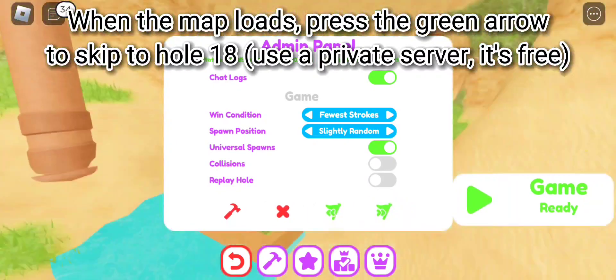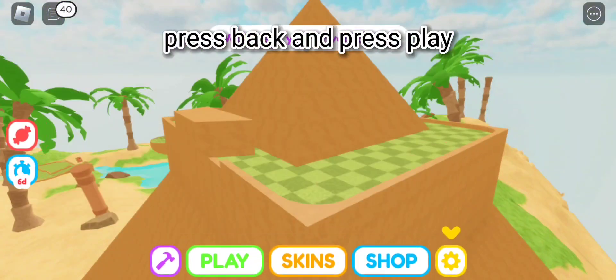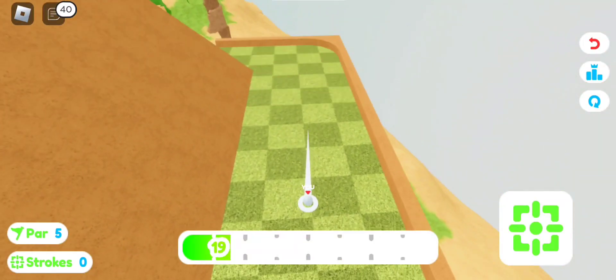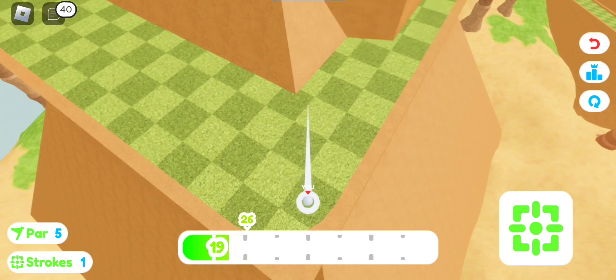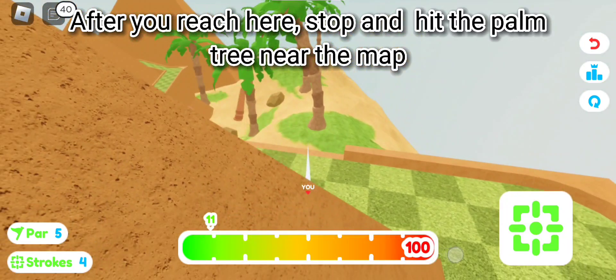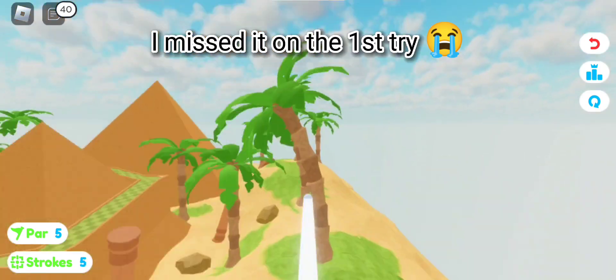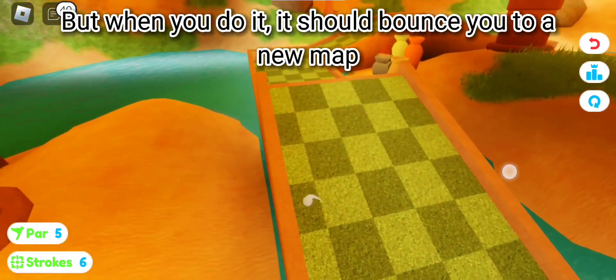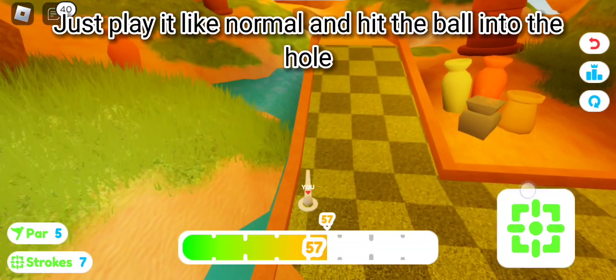When the map loads, press the green arrow dot to skip to hole 18, then press back and press play. Now hit the ball where I hit it. After you reach here, stop and hit the ball near the map. When you do it, it should bounce into a new map — just play it like normal and hit the ball into the hole.